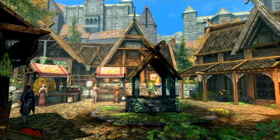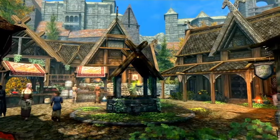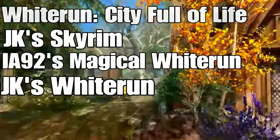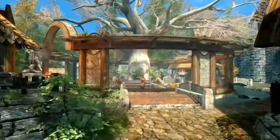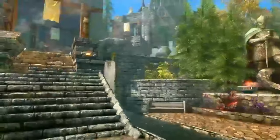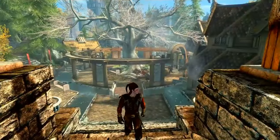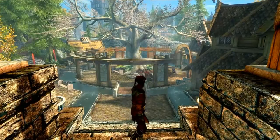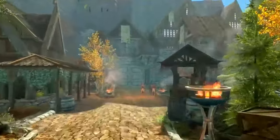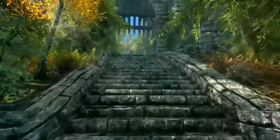The mods compatible with this build include Whiterun City of Life, JK Skyrim if you remove the tree mod, Imperial Agents, and Magical Whiterun. For textures, any of your preferred options — Brown Whiterun, Green Whiterun, Blue Whiterun, or a Skyrim texture overhaul — all work perfectly with this build. It's a very flexible build overall.